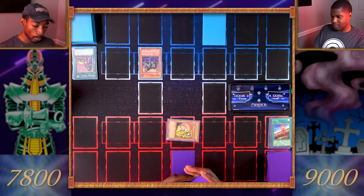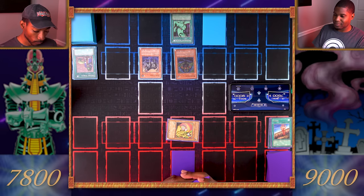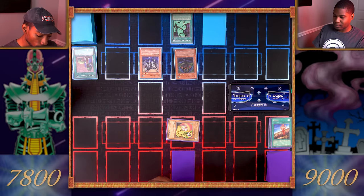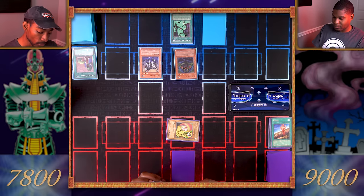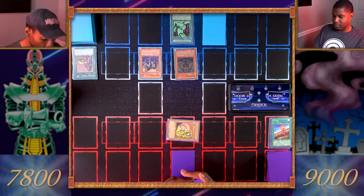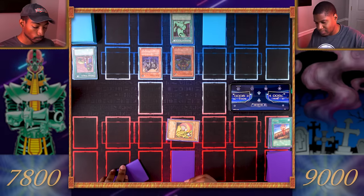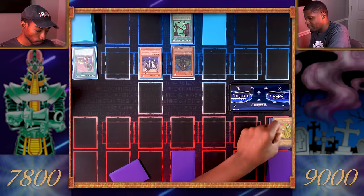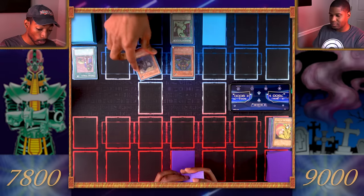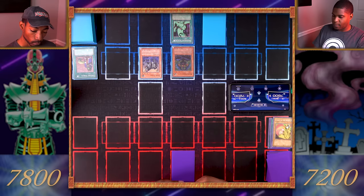How about an old friend — my Maha Vailo! I'll equip Malevolent Nuzzler to Maha Vailo — it gives 500 more attack points, but thanks to Maha Vailo's effect it also gets another 500, so now it's at 2550. I don't like that. You shouldn't. Maha Vailo, attack Spirit of the Harp. It does no damage to you, but my Dark Zebra can now attack you directly for 1800. That's gonna end my turn.